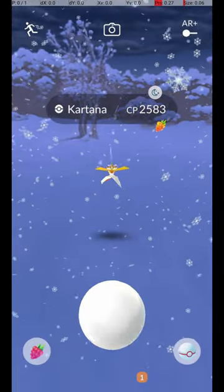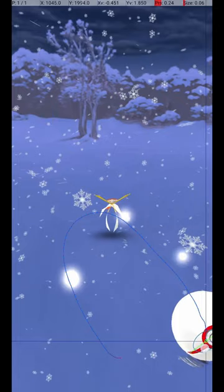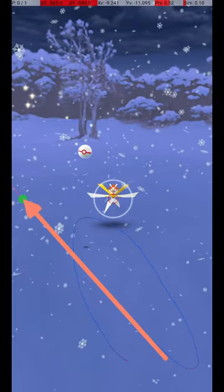To hit Kartana just as its Circle reappears, aim to start the throw just as it returns from its lowest position, and release the throw just as it unfolds to its normal position. My approach is to throw from the lower right corner to near the left side of the screen, about level with the Pokémon's arms.